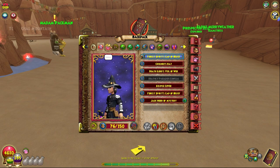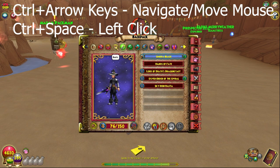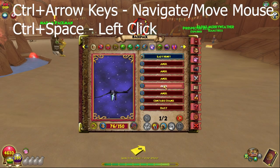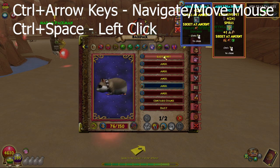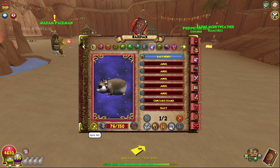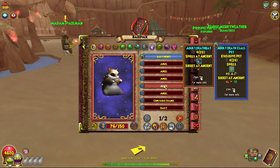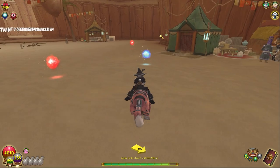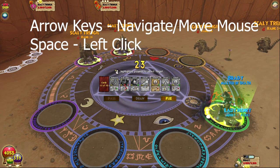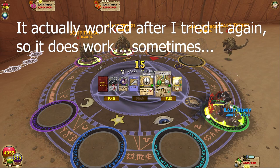A couple more shortcuts: Ctrl+Arrow Keys and Space let you play without a mouse. You can navigate and click using just the keyboard - though it's hard to recommend for most players. In combat specifically, you use just the Arrow Keys and Space (without Ctrl) to move around the card selection and confirm actions.